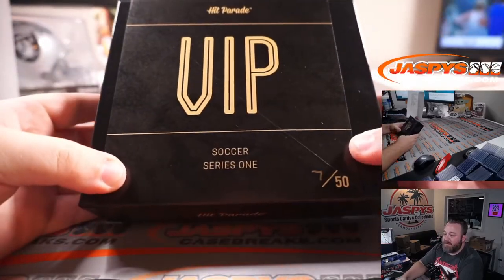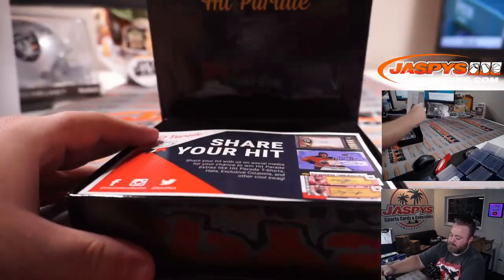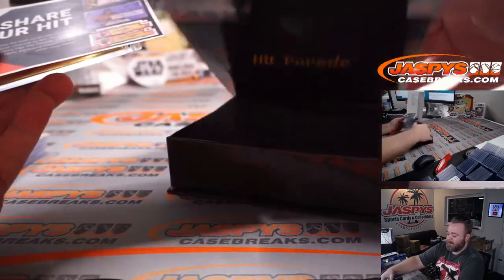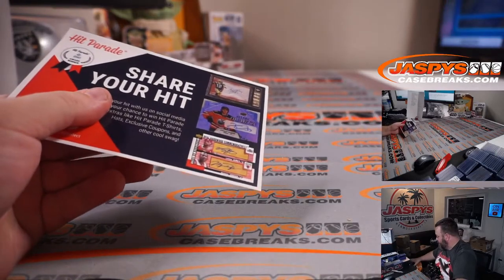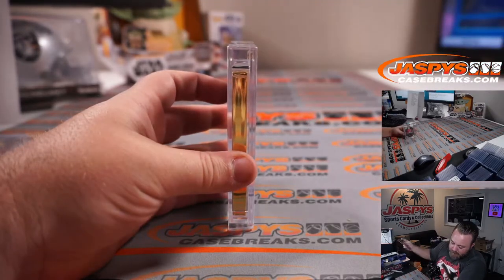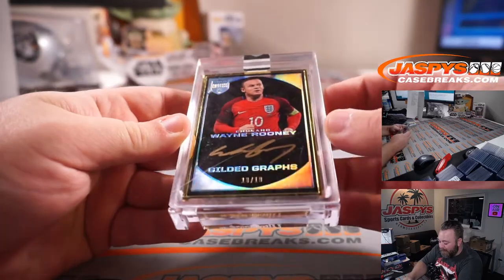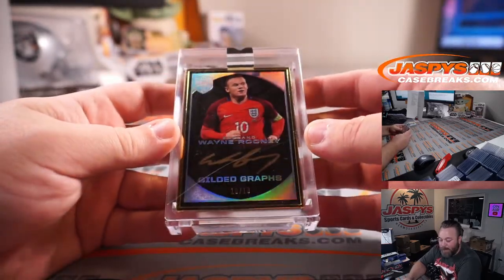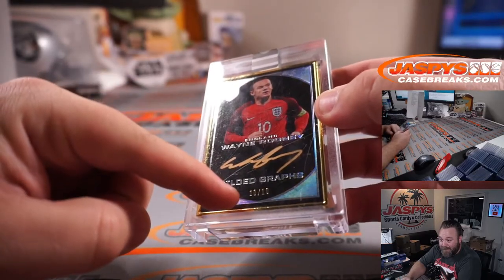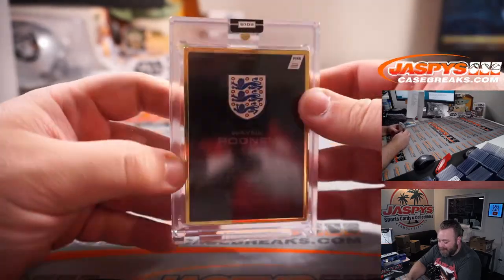And our VIP Soccer Series 1, box 7 out of 50. That's a big one! Eminence Soccer from 2018, gold frame, 10 out of 10 gilded graphs — Wayne Rooney! Letter R, PJ McNeely. Number 10 on his kit, 10 on the number. Very nice — that's from 2018 Eminence Soccer.